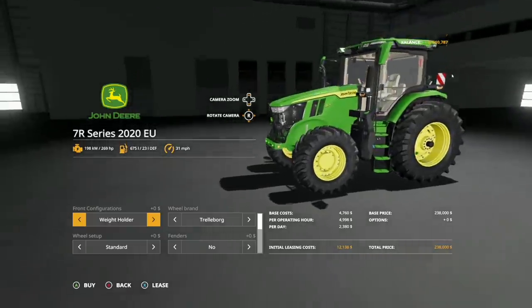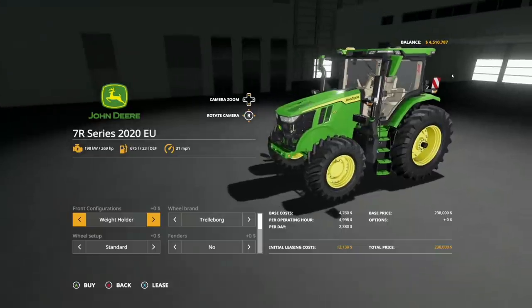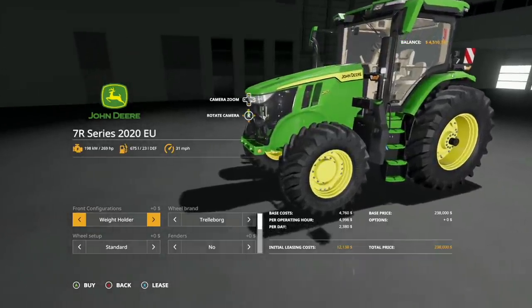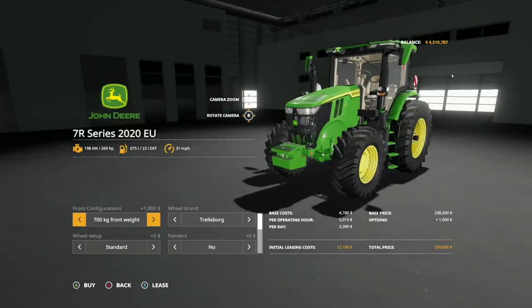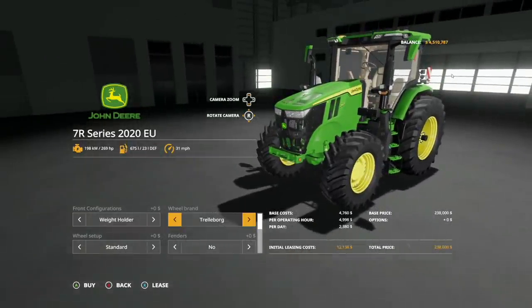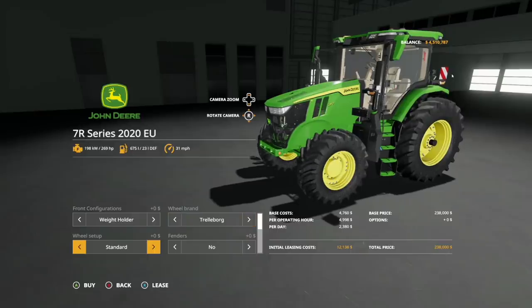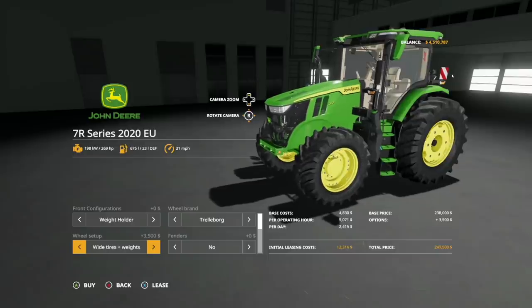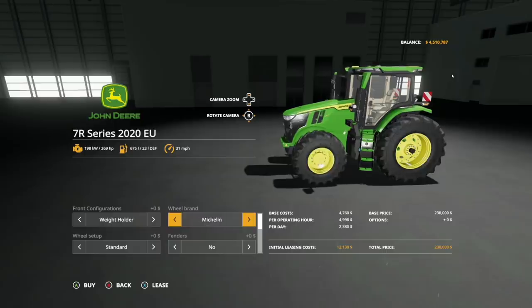Let's jump in first with the 7R — I think one of the best looking 7Rs I've ever seen. It is 2020, it's beautiful. Front configurations: we have weight holder, 300, 500, 700, and 1,100 kilogram weights, plus a front attachment with PTO and hydraulics. Wheel brands: Trelleborg, Michelin, Midas. In Trelleborg, we have standard wide tires, wheel weights, wides with weights, rear twins, twins all around, and back to standard.